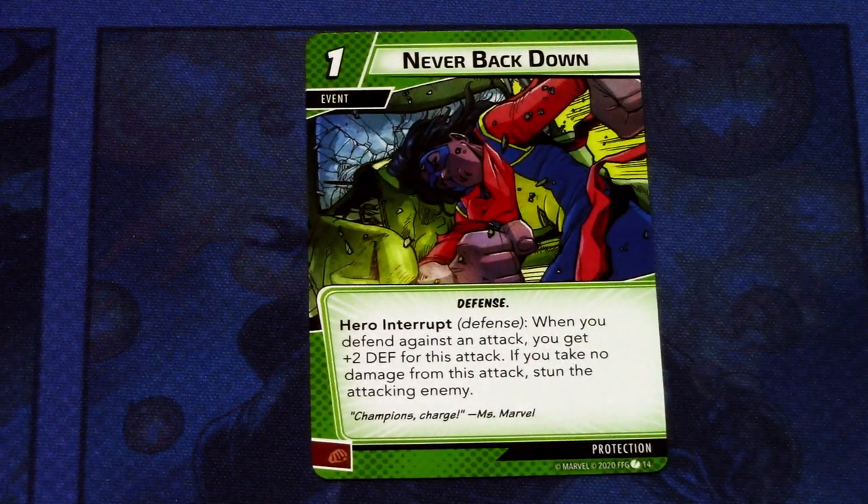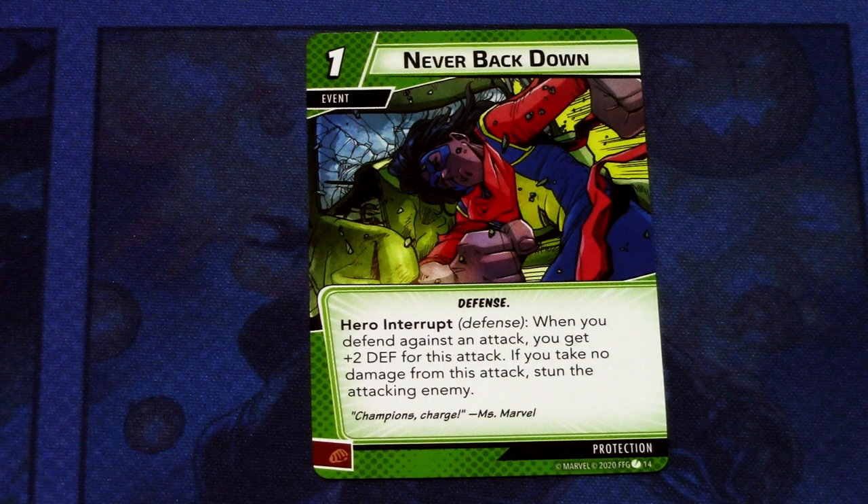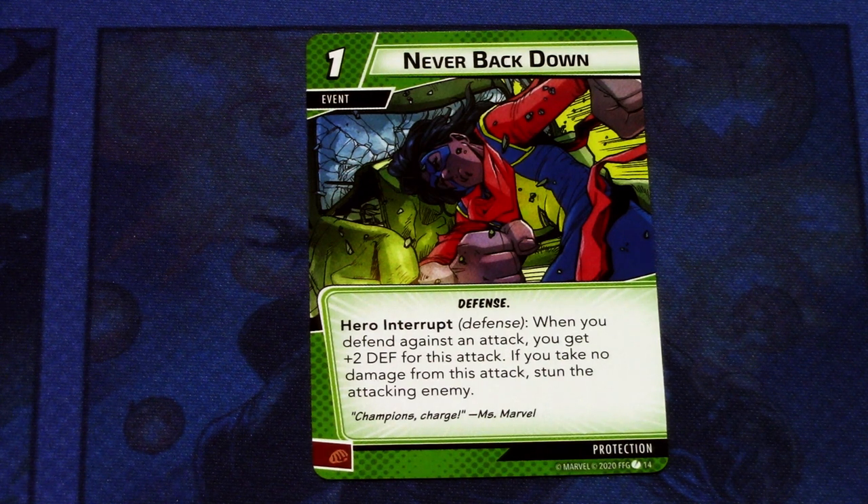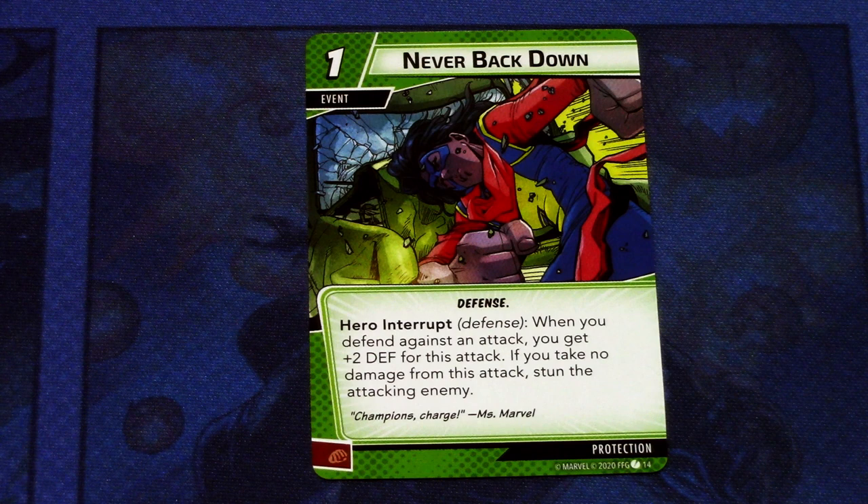Next we have Never Back Down, and there are three copies of this event in the deck. Never Back Down is a one-cost event, defense, hero interrupt. When you defend against an attack, you get plus two defense for this attack. If you take no damage from this attack, stun the attacking enemy. Comboed with other cards that boost your defense, this becomes quite powerful — every time the villain attacks you, if you manage to play this and take no damage, you stun the enemy. Really powerful.